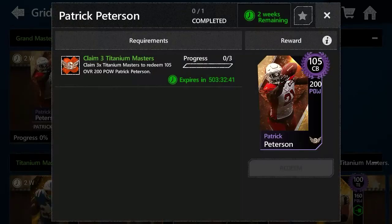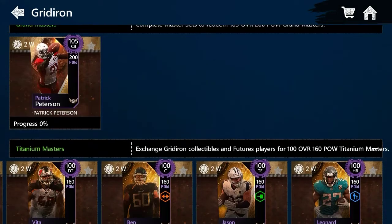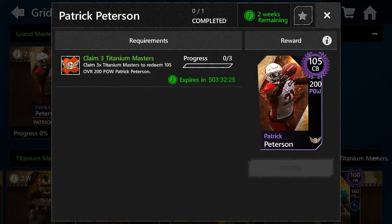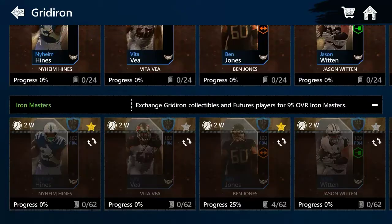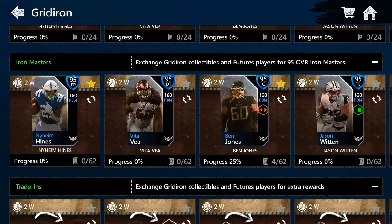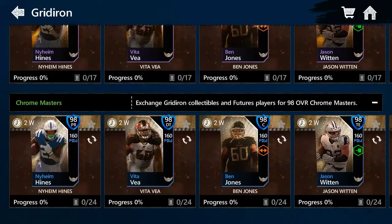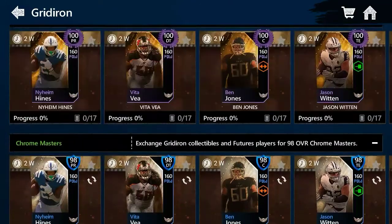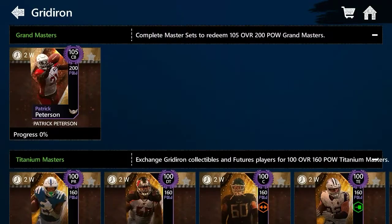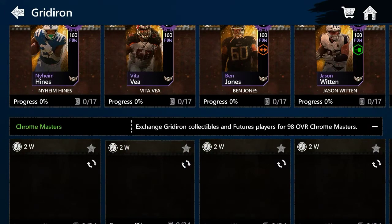Going to the sets, you can see Patrick Peterson right here. As I said in the sneak peek video, you're going to need three Masters to get the 105 overall Patrick Peterson — you need to complete three 100 overall cards. Once you do that you can claim your 105 overall Patrick Peterson. This is similar to the Powerline promo: you build players up to 95, then 98, then 100, and once you have three 100 overall players you complete the 105 overall cornerback. Just make sure you have plenty of stamina and spam those live events.